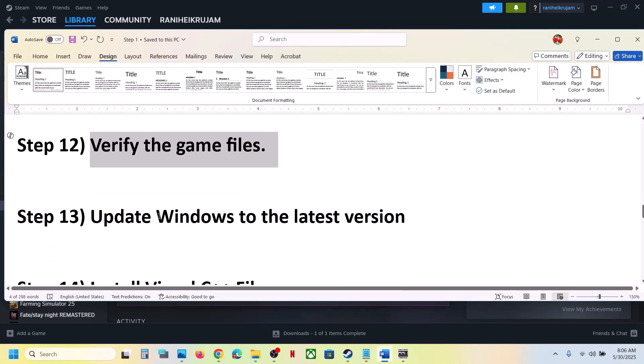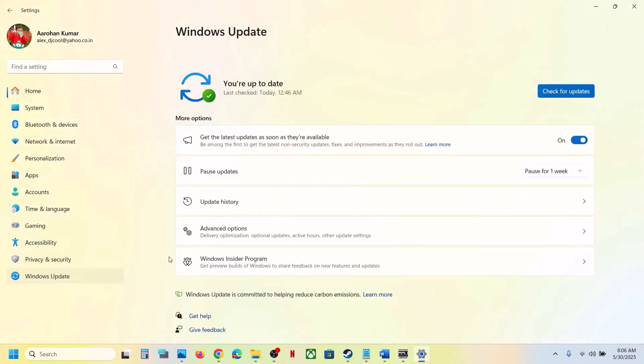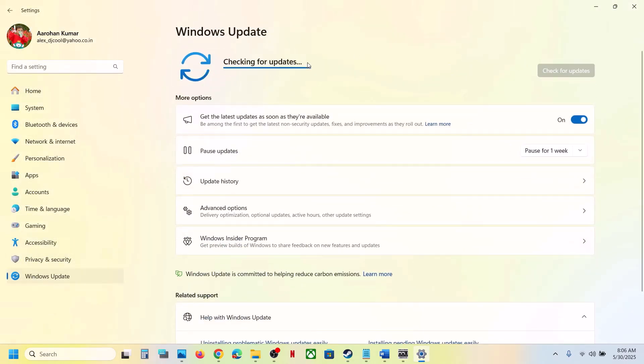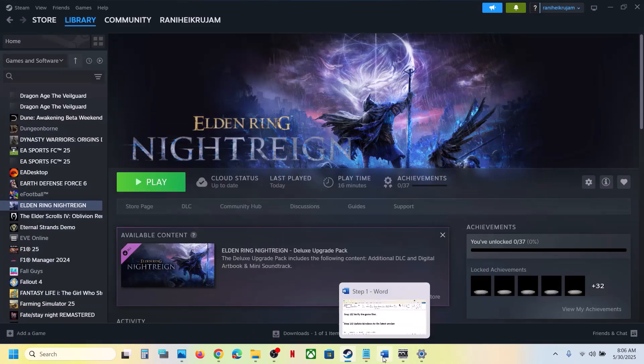The next step is to update Windows to the latest version - this is important. Go to Windows Update or Update and Security, click Check for Updates. Once all updates are installed, restart the computer, let the updates complete, restart again, and then launch the game.